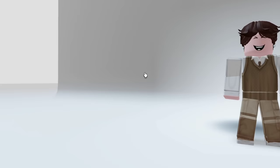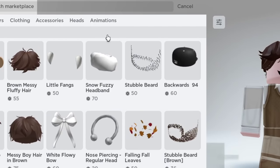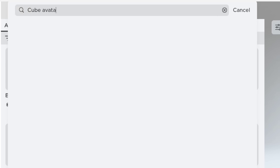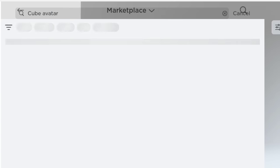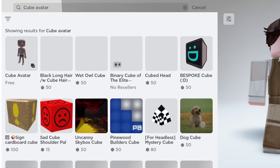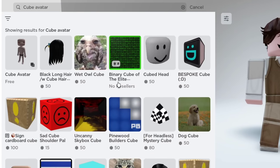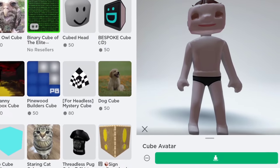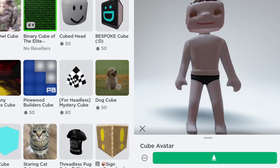First, go to the marketplace and use the search bar to type 'cube avatar.' Get this bundle while it's free. I've already got this, so get it now while you can.